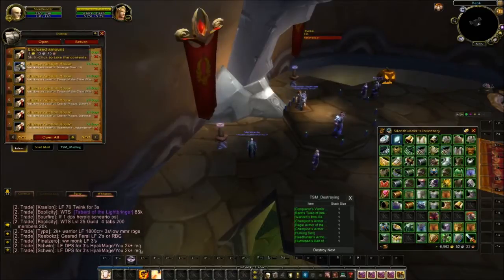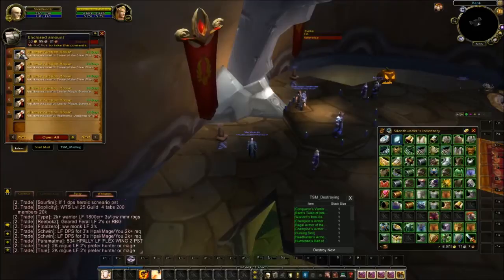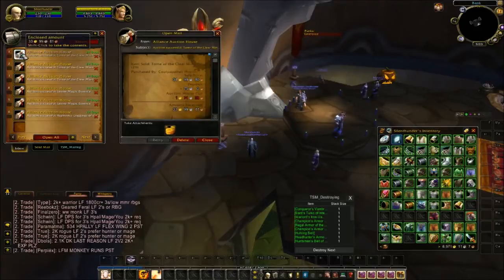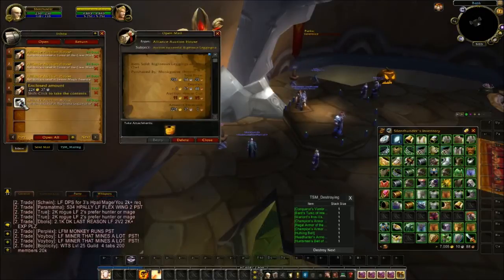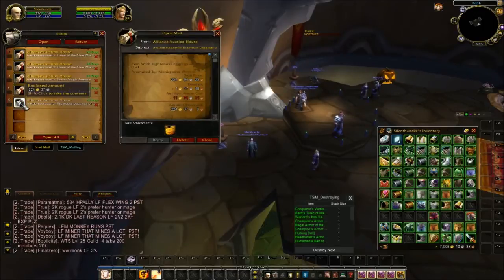Lesser Magic Essences, more Lesser Magic Essence, some Strange Dust, a stack of 20 Tome of the Clear Minds. Righteous Leg Guards — transmog leather leggings.